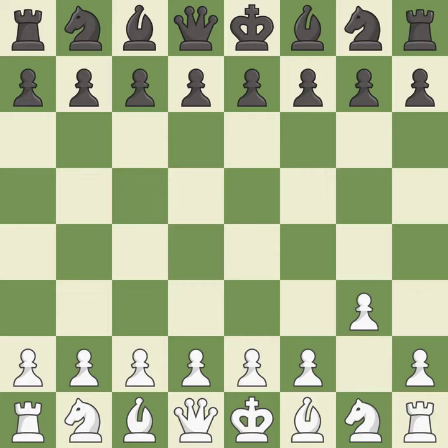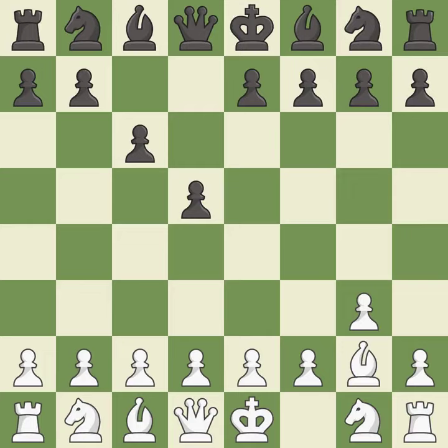G3 is a slow but flexible move that prepares to bring the bishop to G2, castle quickly, and attack the center later. D5 is a solid move which takes control of the center after white's cautious first move. Bg2 puts the bishop on the long diagonal in a move called a fianchetto. C6 supports the d5 pawn and allows the queen to develop on the queen's side.